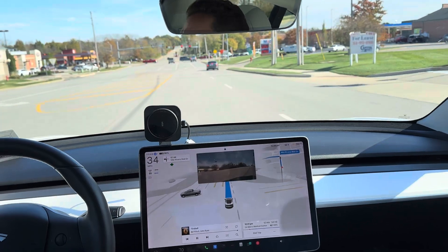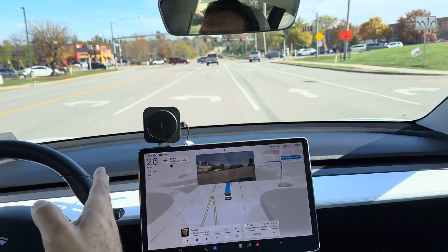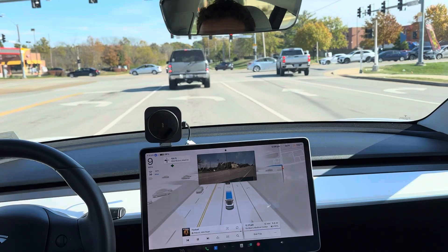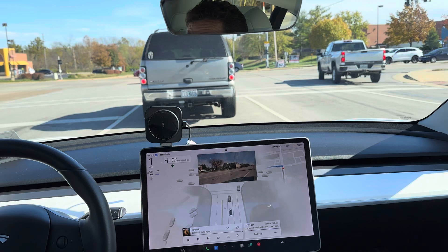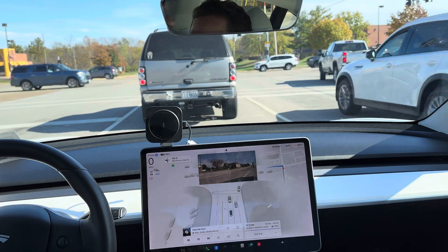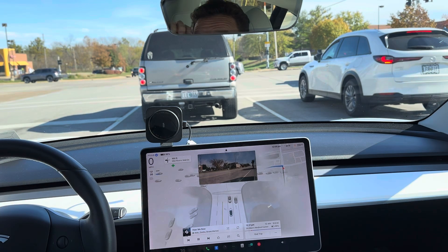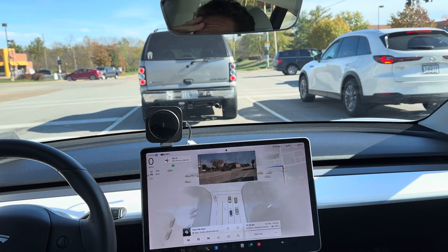It did a nice job slowing down for the car that decided to cut across. Sometimes it'll pick this lane and then jump to the other lane because there's a car in it. In this particular case it's not being as assertive, so we're staying in the right lane. Things to look for making this left-hand turn from the right lane — it'll cut the lane, and sometimes that's not a big deal because almost everybody leans left as much as possible when making this turn, especially with traffic coming toward you.